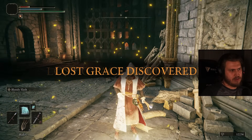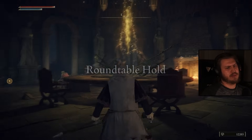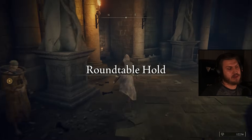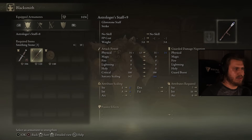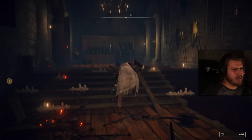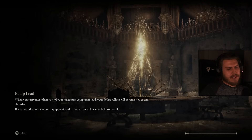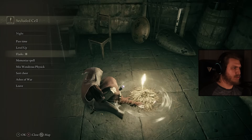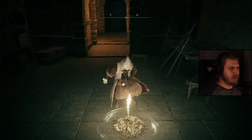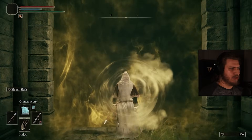We'll go to Roundtable. I'm not sure if we can actually get plus 12. Let's go get Godrick. Not really sure what that fight looks like. Probably going to use a lot of Glintstone Pebble — that'll probably be fine. We'll try Glintstone Arc first. I don't like it — I think Glintstone Arc is pretty bad.